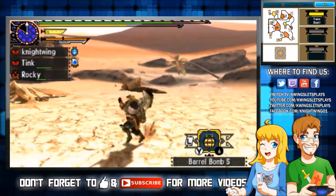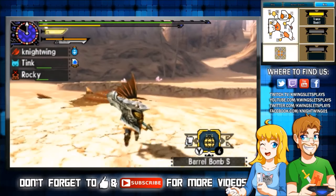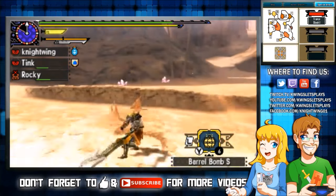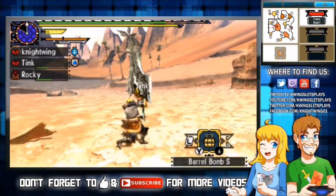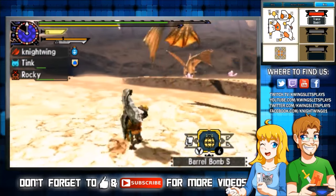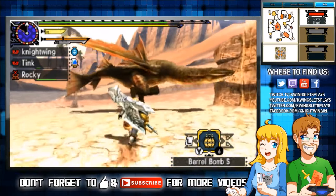If you do it smart, even a low level hunter has the ability to take on these guys — it even works on dragons sometimes too, like the big winged ones. I'm still experimenting with barrel bombs. I still think they're kind of a waste because they take up so much space, but today we're not grinding items, we're just hunting monsters.